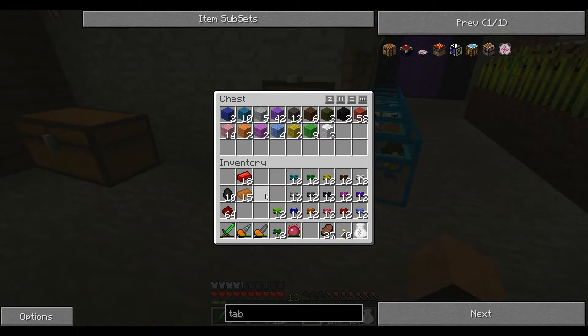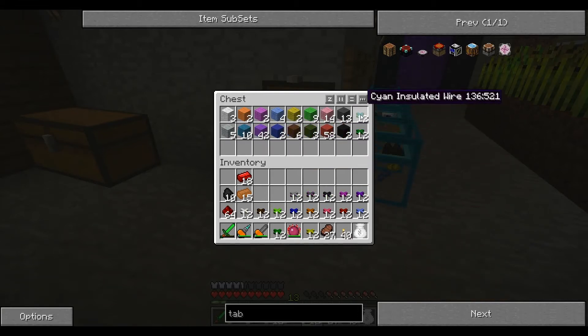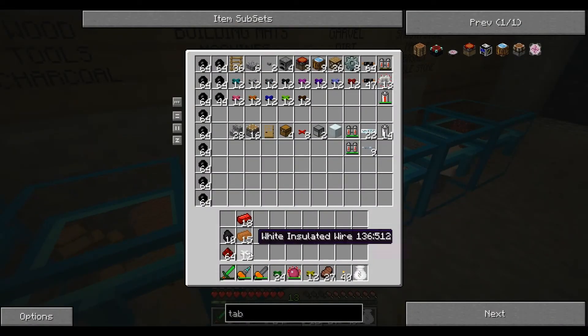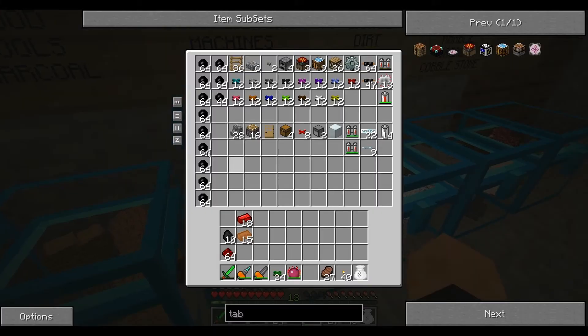All right, let's put this away. Put all the wires in here too. Actually we're not gonna fit them all in there — that's okay, they shouldn't go in there anyway, they should go in building materials. There we go, let's organize that.